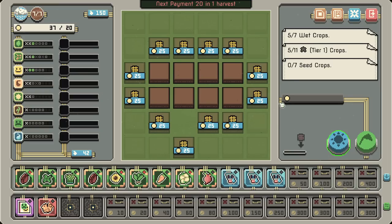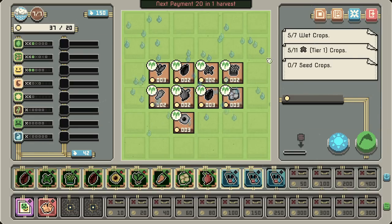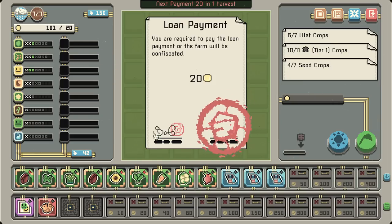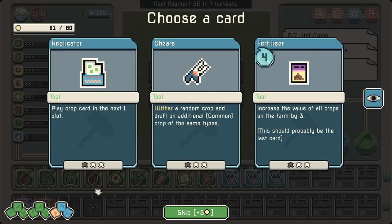We still have plenty of money for our first harvest here — we only need 20, and we're at 37 out of 20, so we're all good. We're from the Farmers Association — we too have been through the exploitation of the bank. To help you with the loan, we'll provide you with some spare tools every week. So good luck! Increase the value of all crops on the farm by three.